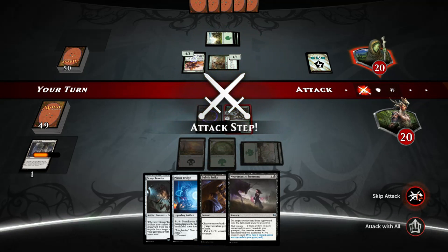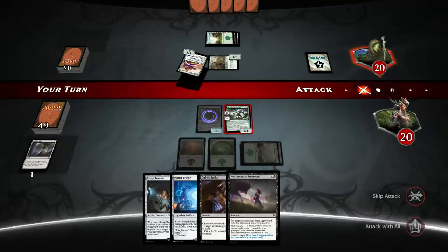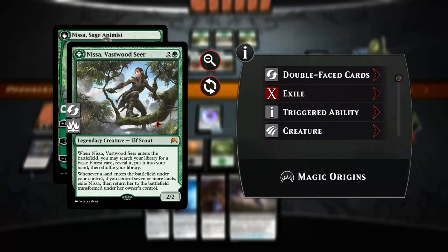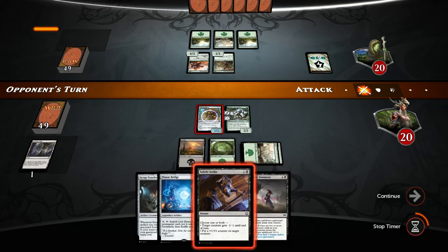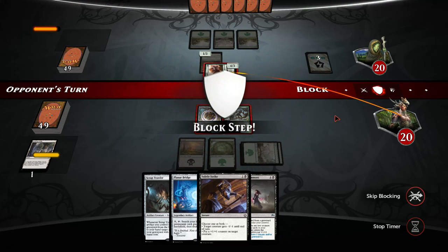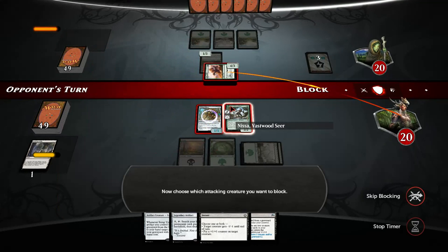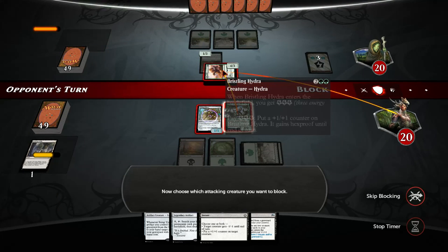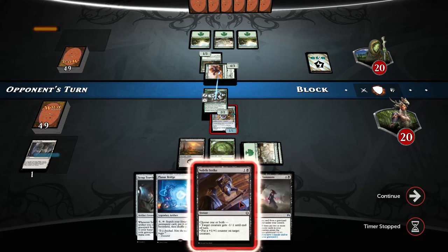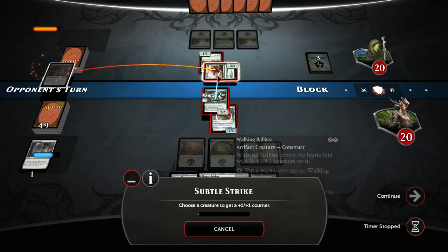We skip the attack. We could force the opponent to spend energy at this point but it's actually more problematic for us to do so. We had to trade Nissa. We could shrink this. Nissa is going to die anyway, so let's choose both - put the counter over the Walking Ballista and shrink.